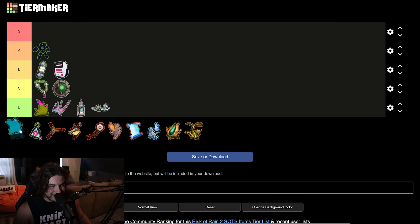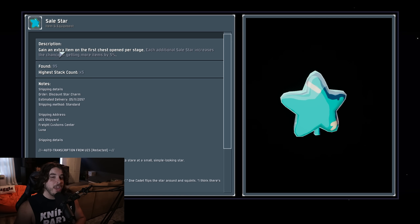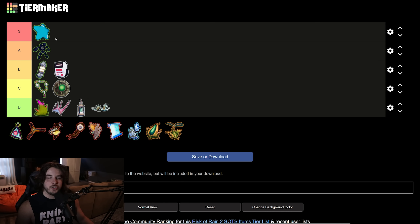The Sale Star — our boy. The Sale Star gives you an extra item the first time you open a chest on a stage, and a chance to get an additional item per stack. The cool thing is it keeps the chest's loot pool — if you open the large chest which only gives a green or red, you get a green or red. If you open the legendary chest, you're getting another legendary item. Easy S tier. If you load into stage four with a guaranteed legendary chest, you save up, open it, and boom — double stacks. Also if you use it and then find another Sale Star on the same stage you can use it again; it turns into a consumed state and then on the next stage it regenerates like a Regenerating Scrap. Very very powerful item.